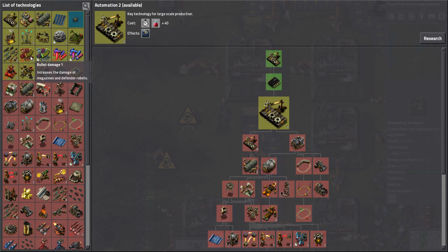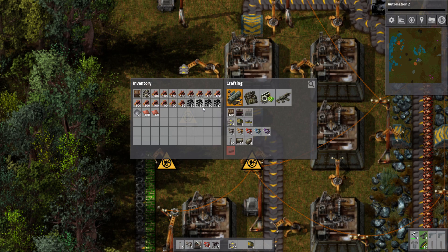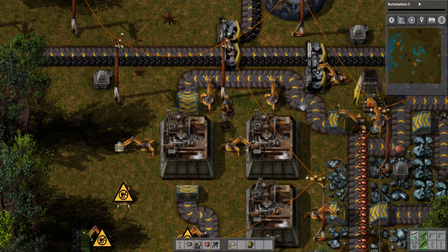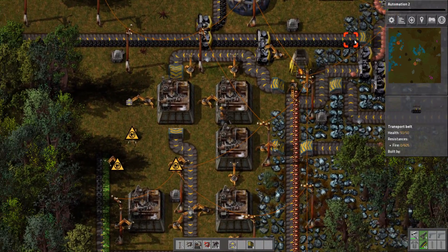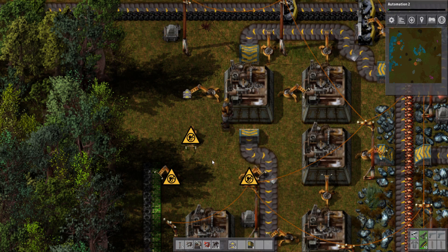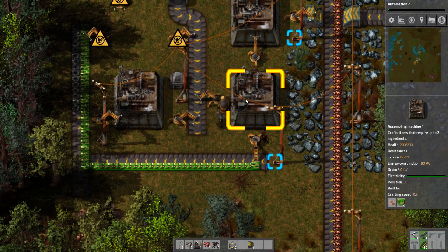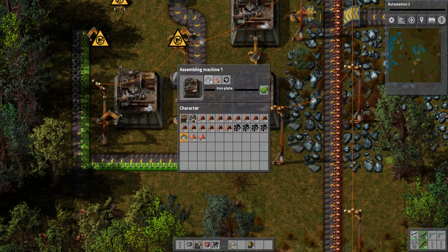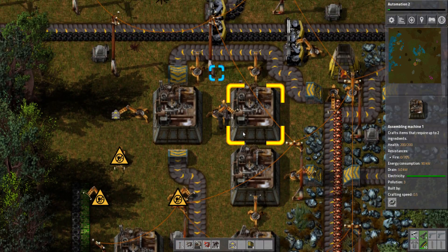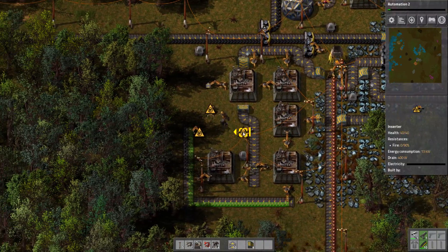So I guess what we need to focus on next is getting level 2 assembly machines — so Automation 2 research. The tier 1 assembly machines can only handle recipes that have up to 2 ingredients, and the inserters have 3 ingredients, which tier 1 assembly machines cannot handle. But tier 2 can.